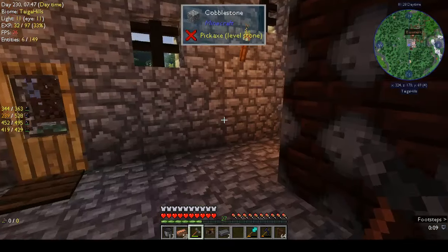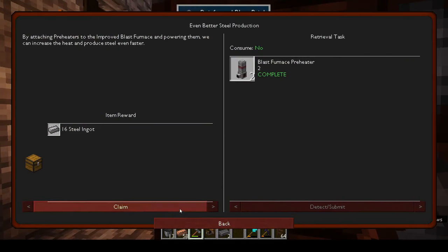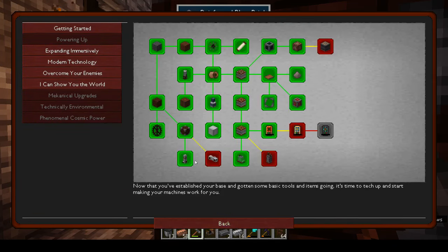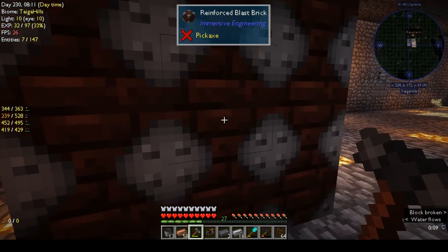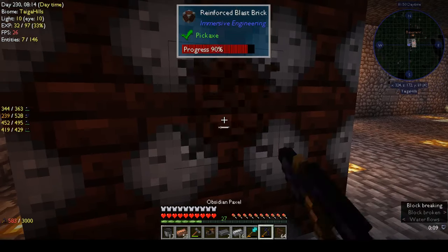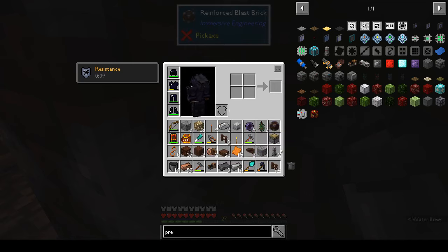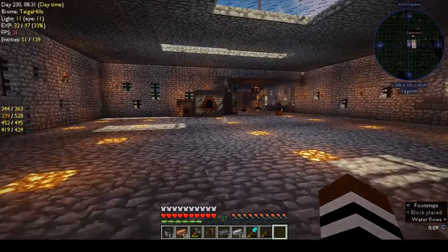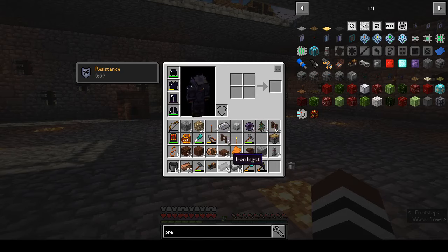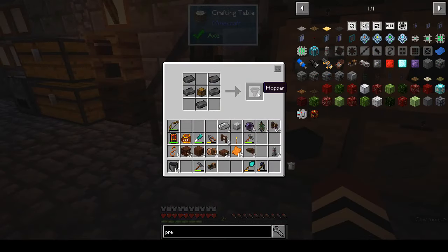I don't think it's supposed to be hollow. This was supposed to be easy. Reinforced blast... oh! The hopper is probably supposed to be on the inside. No, it's on top — I think the hopper is supposed to be on top. Do we have enough to make a hopper? No, we don't. But the chest will give us a hopper.